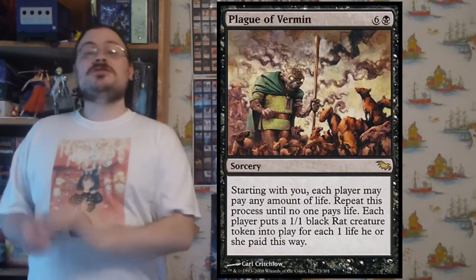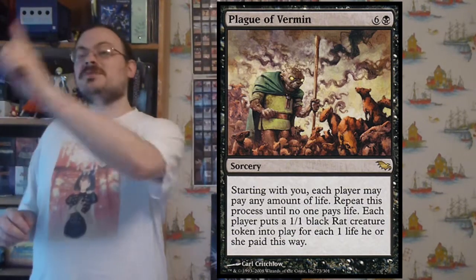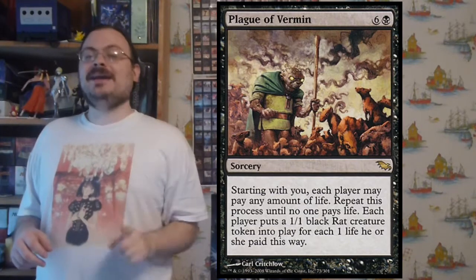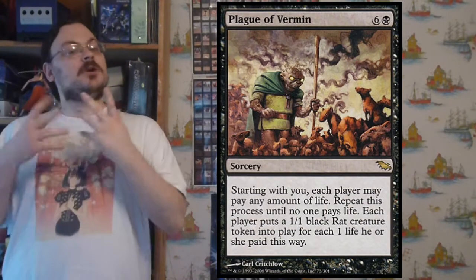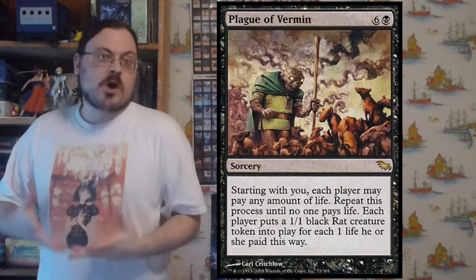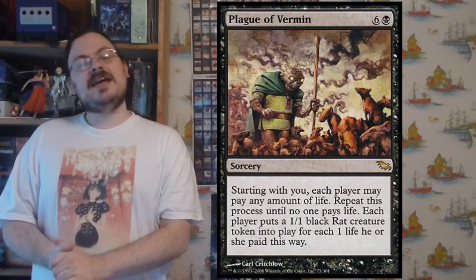Order of the White Clay: for one colorless, two white, and untapping it — another untap creature — return target creature with converted mana cost three or less from the graveyard to play. Plague of Vermin: starting with you, each player may pay any amount of life, going around until a player stops. Then for each life a player paid, they put a 1/1 black rat token into play. You could pay a lot of life, get a lot of rats, and keep going around the table as players keep paying — until someone stops, then everyone gets their rats.